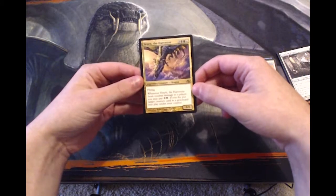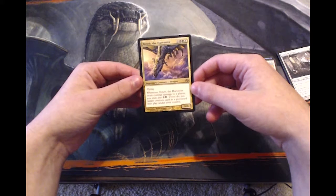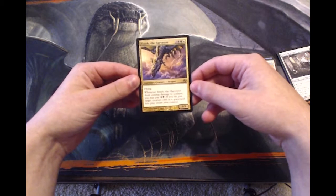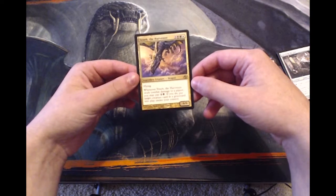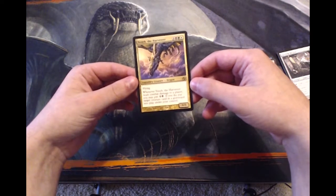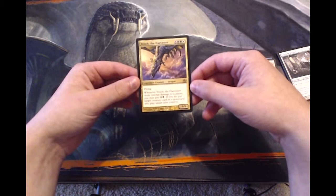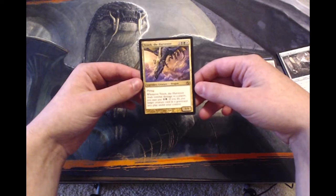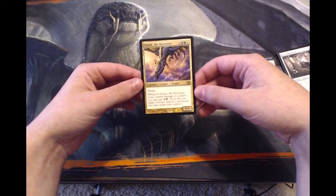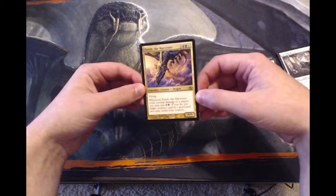This is really cool — one of the dragons, the Abzan dragon, although it wasn't called Abzan at the time. It's three, a black, a green, and a white for a 6/6 dragon with flying. Whenever it deals combat damage to a player, you may pay two and a black; if you do, put target creature from your graveyard into play under your control. So it's really good at reanimating things and goes really well in reanimator decks for Commander — and it can actually be the commander itself. A really great card.